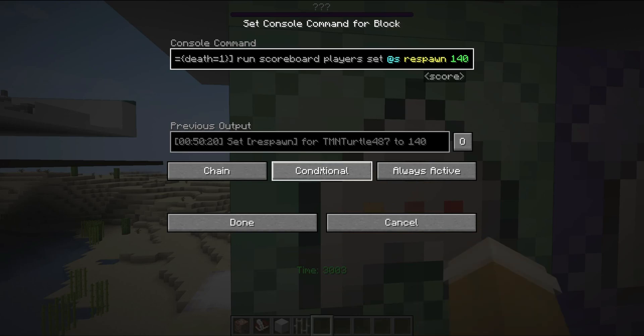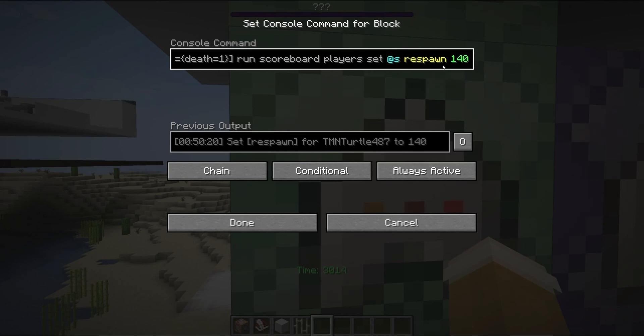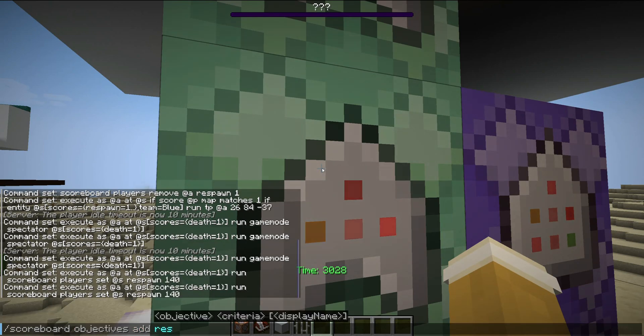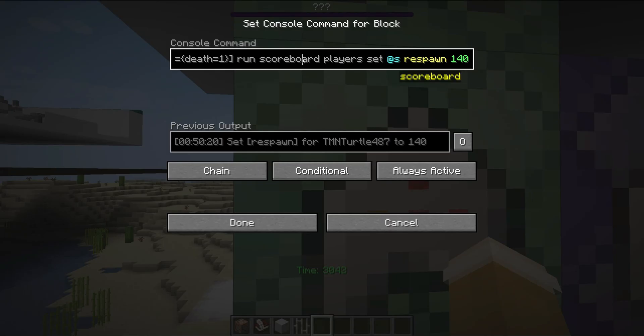Then we're going to chain that up into this chain command block right here, which says anyone that's dead — set their respawn. So this is another scoreboard, set to 140. Now we have to go make that scoreboard, so do the same thing as the other one almost: just add 'respawn', then do dummy. The respawn value is 140, which is how long the respawn time is. In Minecraft, 20 ticks are in a second, so this should be about 7 seconds. This command block is chain, conditional, and always act.